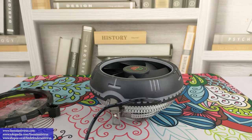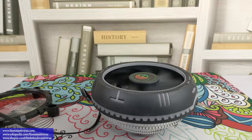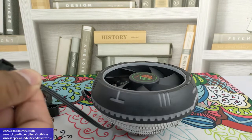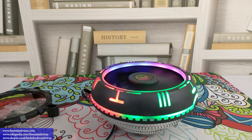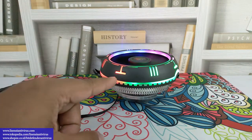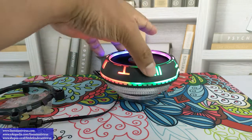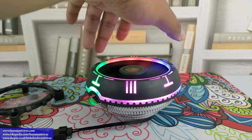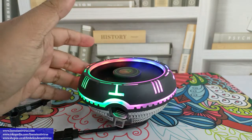Sekarang kita coba lihat gimana lampunya, cahayanya. Kita colokin ke sini — rumahnya kebetulan 4 pin. Kita lihat dari jauh. Jadi warnanya bisa beda-beda: di sini hijau, di sini agak kemerahan, di sini kebiruan, di sini campur pink.